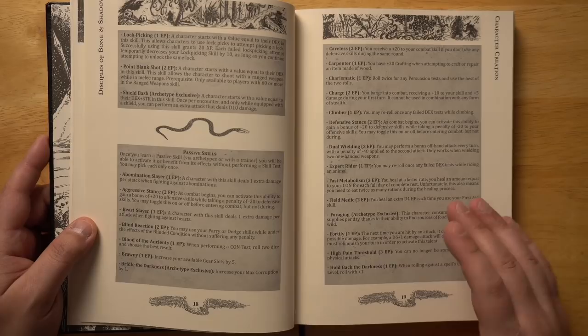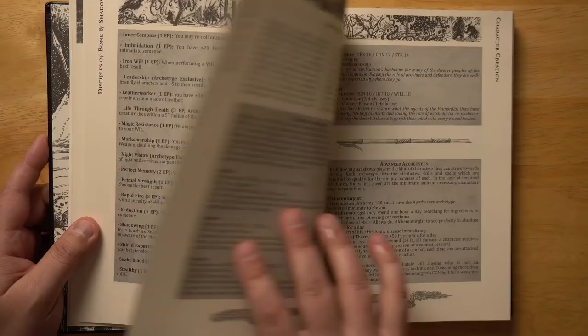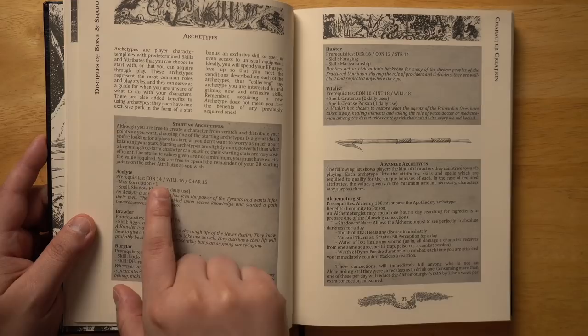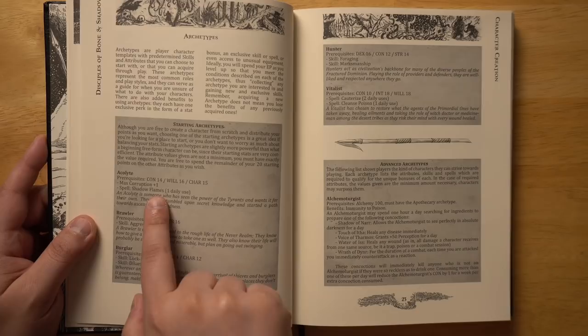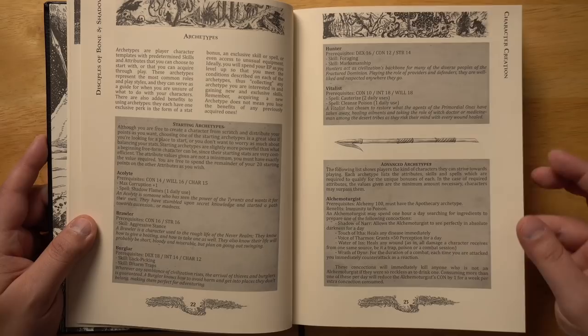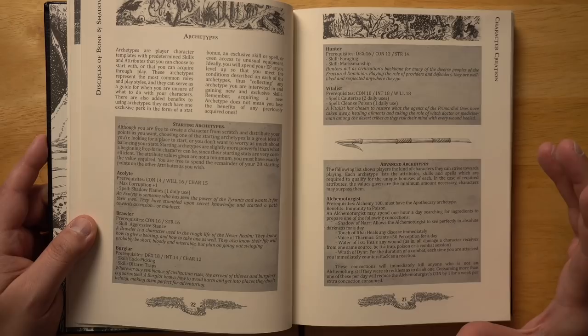There are also passive skills here, and you can spend experience points to level those up later to get some special abilities. There are some archetypes as well. For example, you have an Acolyte — prerequisites: Constitution 14, Will 16, Charisma 15 — so these would be pretty hard to get, at least initially. They give you some bonuses, like max corruption is plus one, start off with a special spell, and so on. You don't necessarily need to use this stuff, but it's there if you want to fit into an archetype.